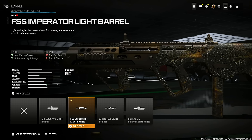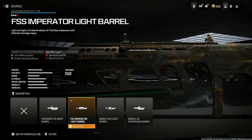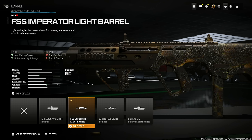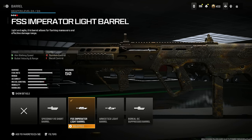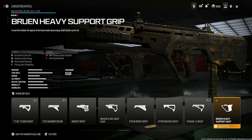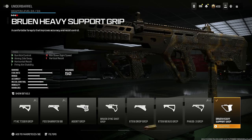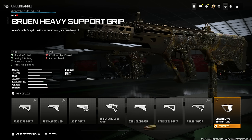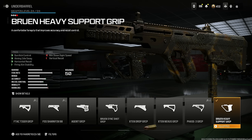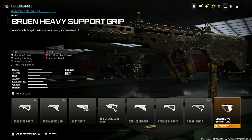Put on the FSS Imperator light barrel for aim walking speed, bullet velocity, and range, at the cost of gun kick control and recoil control. Now I know you see those massive cons and you're thinking how is this going to have zero recoil — I have more attachments that counteract this. Put on the Bruin heavy support grip for gun kick control, aiming out sway, horizontal recoil, and firing aim stability, at the cost of aim down sight speed and vertical recoil. The vertical recoil situation is already handled, and this thing is going to have zero recoil.